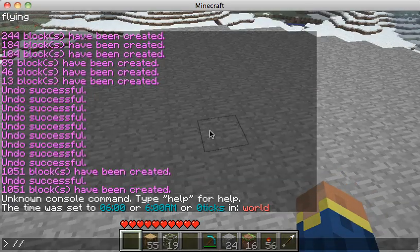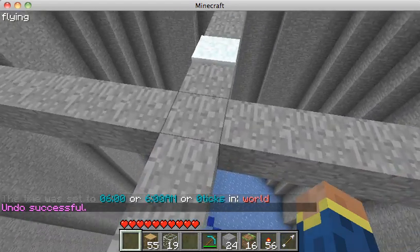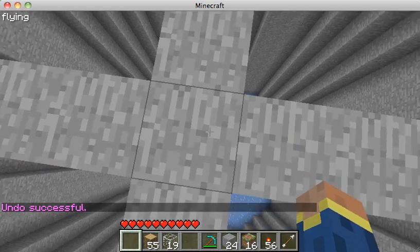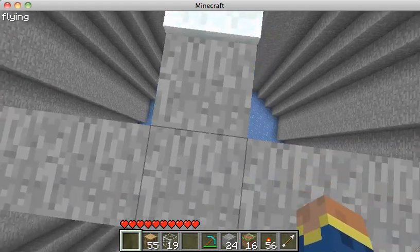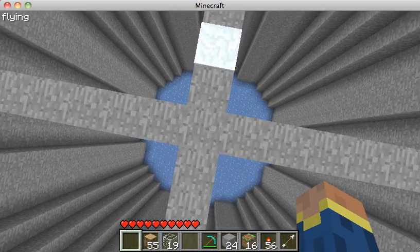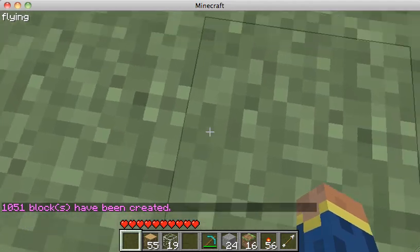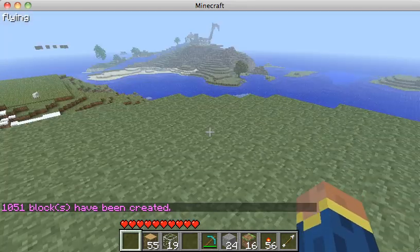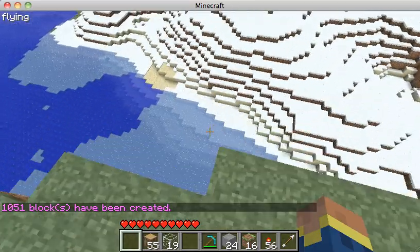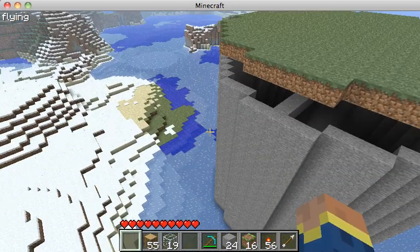I want to test whether it's just the cursor that has to be on the block or me actually standing on it. Let me try — //cyl grass 10 1. It looks like it made it floating, so it's really where your character is positioned, not just the cursor.